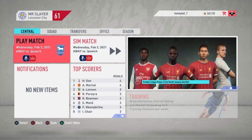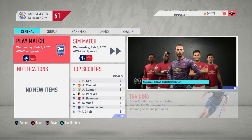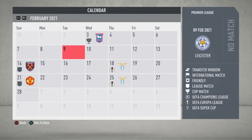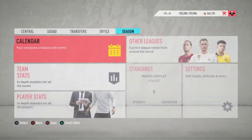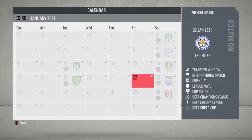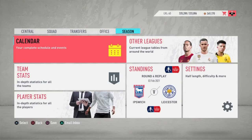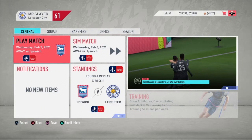Hey guys, welcome to episode 23 of season two of our Leicester City career mode on FIFA 20. In today's episode we start with the FA Cup replay against Ipswich and then we have West Ham at home in the Premier League. The original tie against Ipswich ended 2-2 — we scored a last-minute equalizer from our new signing Rafael Leal on his debut. Let's kick off by knocking Ipswich out of the FA Cup.